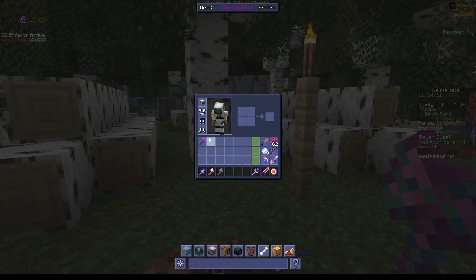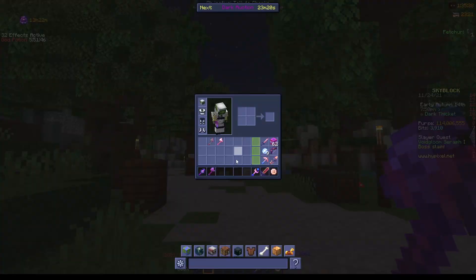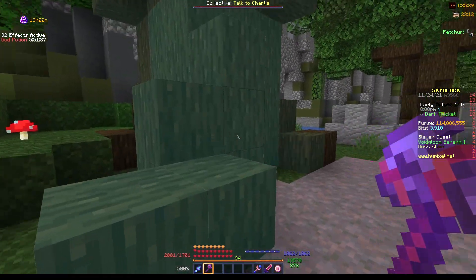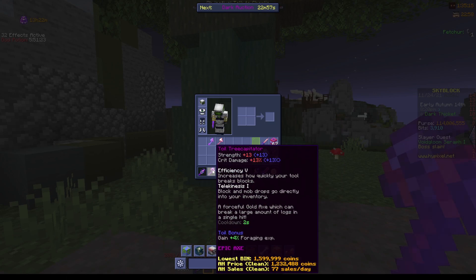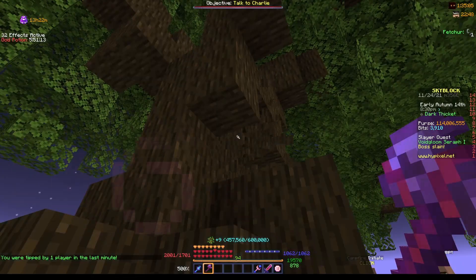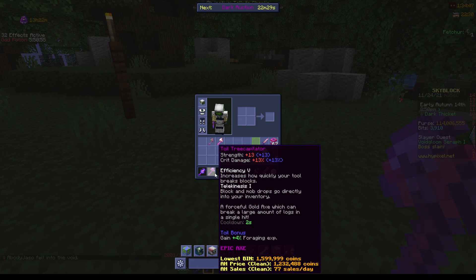Now that we've seen the early and mid-game setups, let's go to the late-game setup for foraging. What you're going to be doing here, now that you have a tree capitator — that is essential — is go to the dark thicket, the most competitive foraging area, which is why you need the speed. You're going to be using young dragon armor and breaking these trees. The tree cap has such big block-breaking power — I think it's like 25 blocks — and these dark oak trees are the only trees big enough to use all of those logs for maximum efficiency. You should also get at least moil, but I have toil on my tree capitator, which gives you an extra 4% foraging XP. You don't absolutely need it, but it is very useful. God pot, of course.